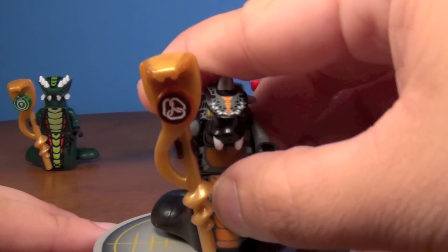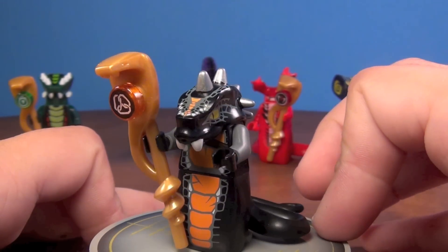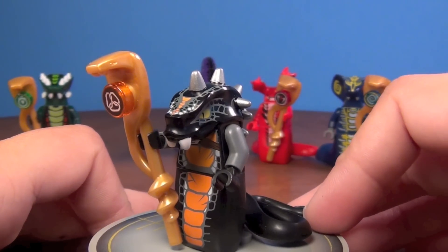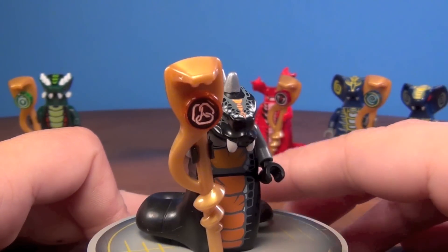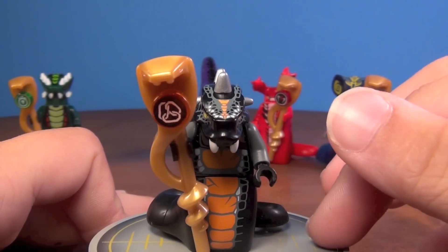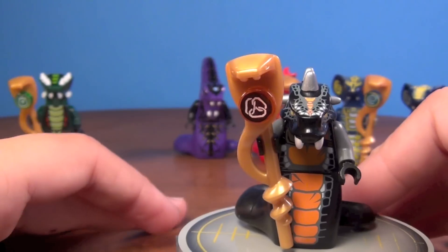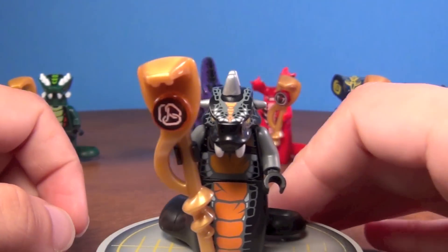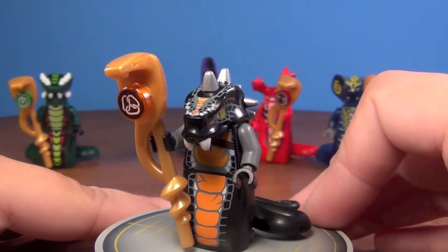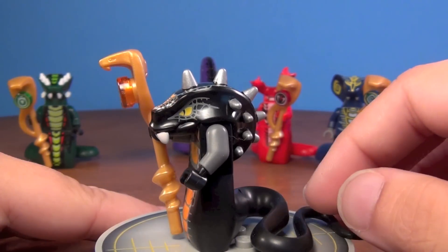Then we have Skalidor, which is an awesome name for a snake. If I were going to have a pet snake, I think I'd name it Skalidor — that just sounds really cool. He's the General of the Constrictai. He's got the black and the orange, that's very cool, and he does have a staff. When Lego made these, they did not give Pythor a staff, so that's why in the video he has no staff. All the other current generals do have the staffs like that.